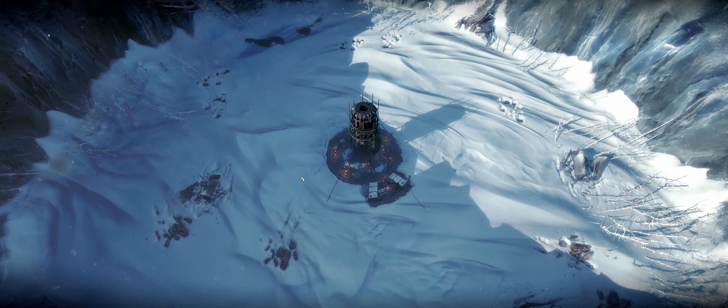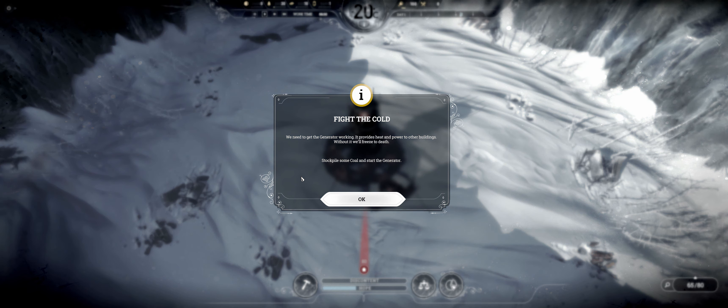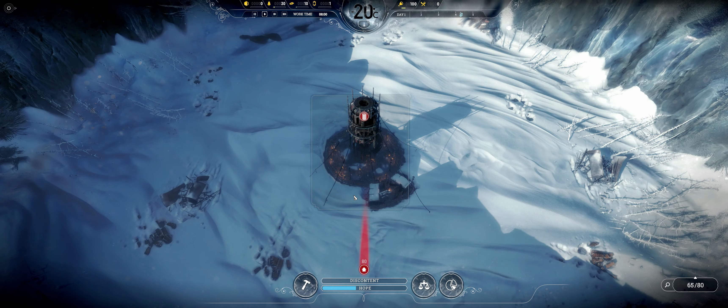This is the first look at the beautiful area that is Frostland, our new home. The game pops up a little tutorial to get you started in the right direction. It says we need to get the generator working — it provides heat and power to other buildings, and without it we'll freeze to death. Stockpile some coal and start the generator. I'm gonna pause it here to get a bearing of what's going on. Our first mission is to fight the cold: stockpile 200 coal and turn the generator on. One thing I've learned is we do not need to turn the generator on right away — we can wait until nightfall, otherwise we're wasting coal that we don't have.